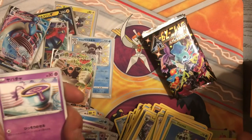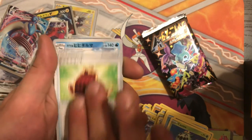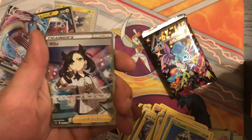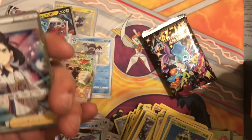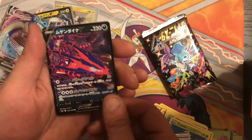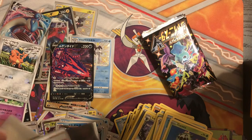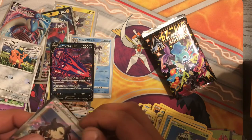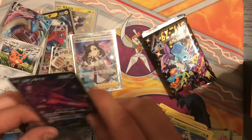Oh look - the new Regieleki or something like that. Barraskewda, a Rowlet, Cape of Toughness maybe, Toxicroak - oh! Oh! There we go - Full Art Marnie! Yeah! I will definitely take that. Eternatus V - and the Elephant for the Oily reverse. Oh man, that's sick! I will 100% take that. That's awesome, and an Eternatus with it too. That's cool.